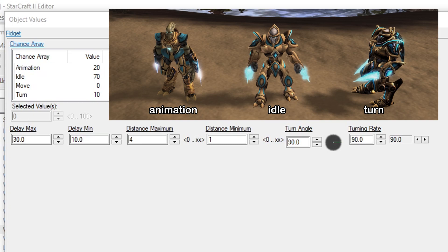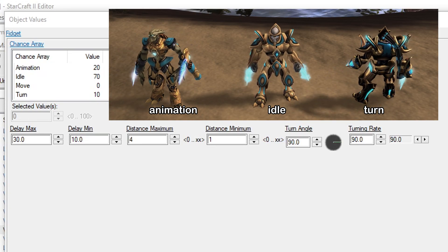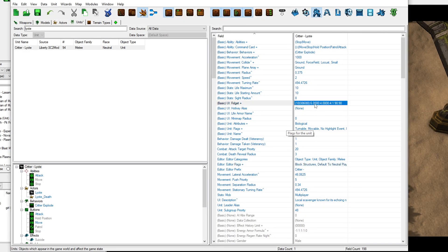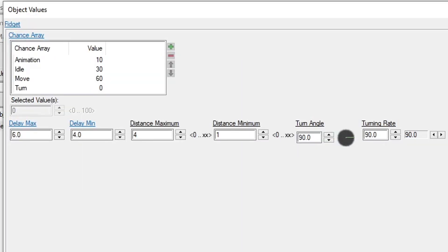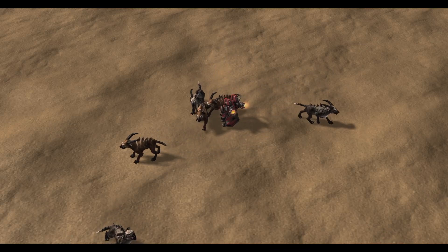Now, importantly, we can see that it also has a 0% chance to move, meaning that it never will. However, if we go look at a neutral critter, like this Lyoti, we can see that it actually has a 60% chance to move anywhere from one to four map units. This is what lets them casually wander around maps and get in the way of your base building.